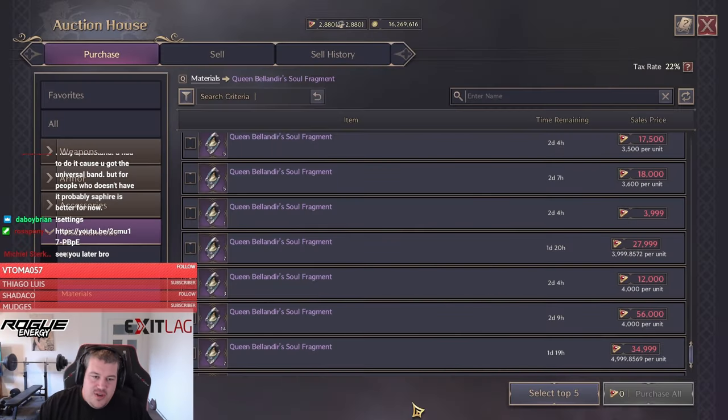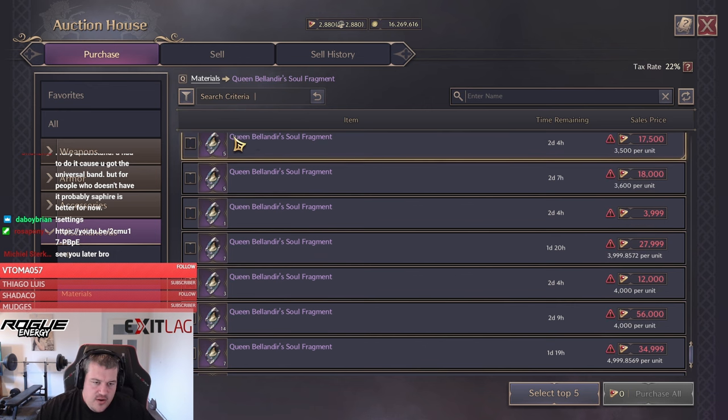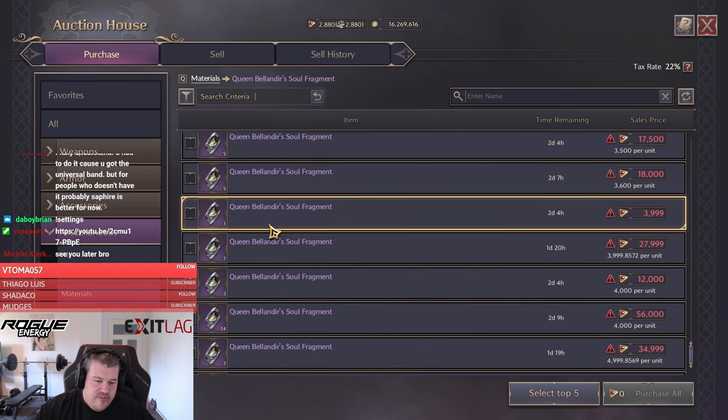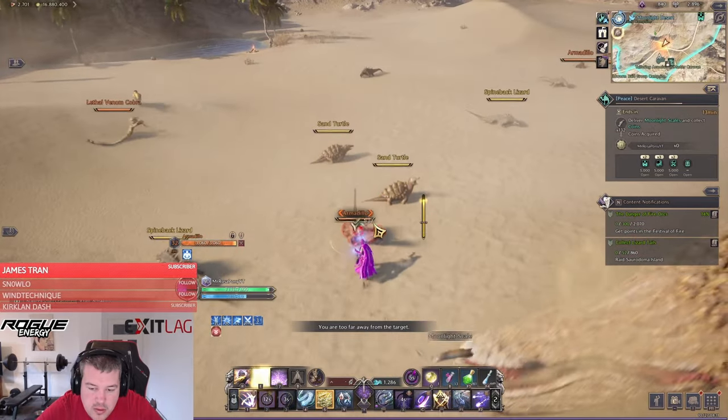To craft them, what you need are the Queen Balandir soul fragments. You can see here in the auction house many listings with even multiple pieces, even though we only had one Queen Balandir spawn. That means there's also another way to farm those besides the Queen Balandir archboss spawns.